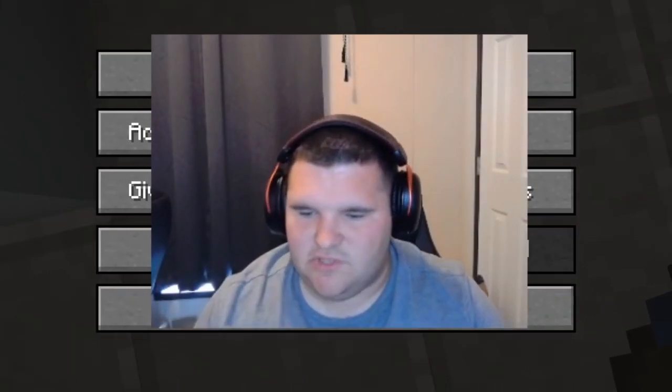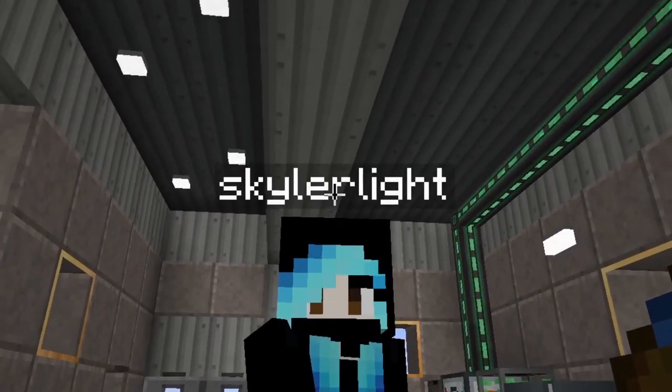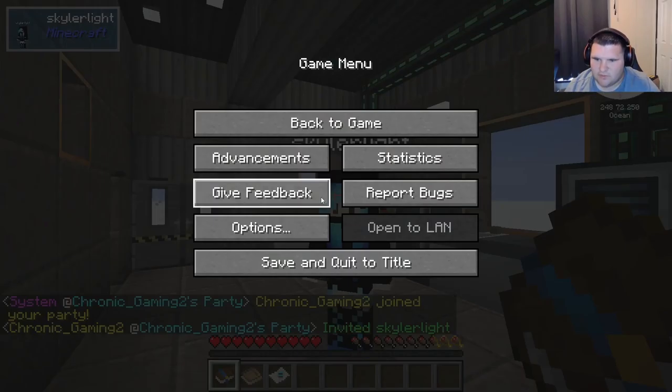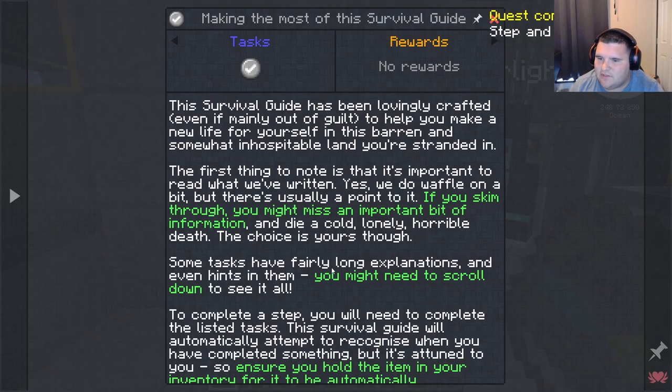What's going on guys, Chronic here, and welcome to Keyboard Outpost! I'm joined by my lovely fiancée. First, let's just party up real quick — there is a quest book with tasks and whatnot.